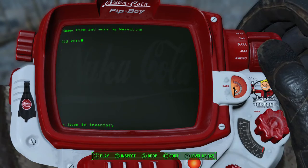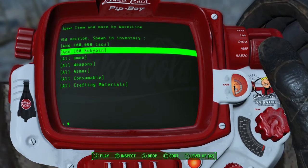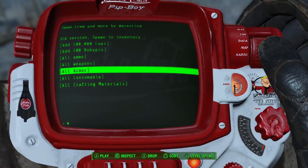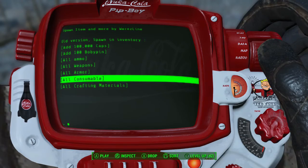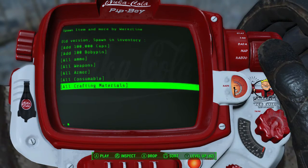A hundred thousand caps — spawn in inventory. A hundred thousand caps, a hundred bobby pins, all ammo, all weapons, all armor. I don't know about doing those because you'll get overweight really quick. Consumables, crafted material — that's good if you like crafting and building up your settlement.